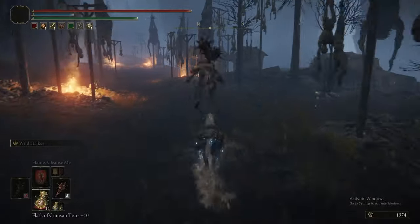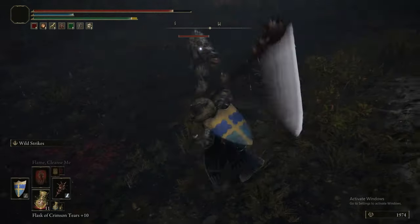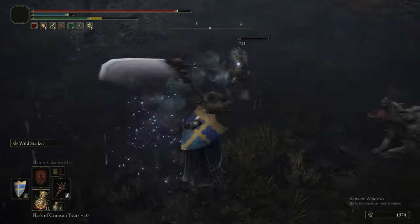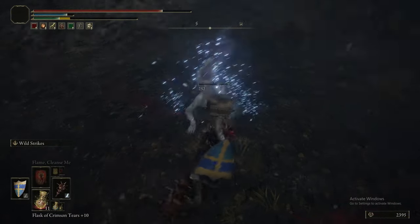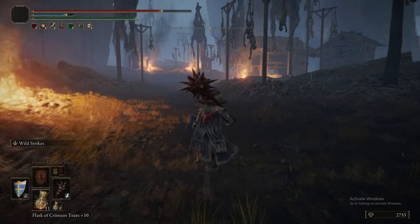The first thing we'll be fighting, aside from these couple of dogs, will be the second invasion by Anastasia the Tarnished Eater. Demoing Wild Strikes for the first time here — it just puts a wall of defense in front of you. Remember to put Wild Strikes on your Great Stars, because we're going to be getting invaded.